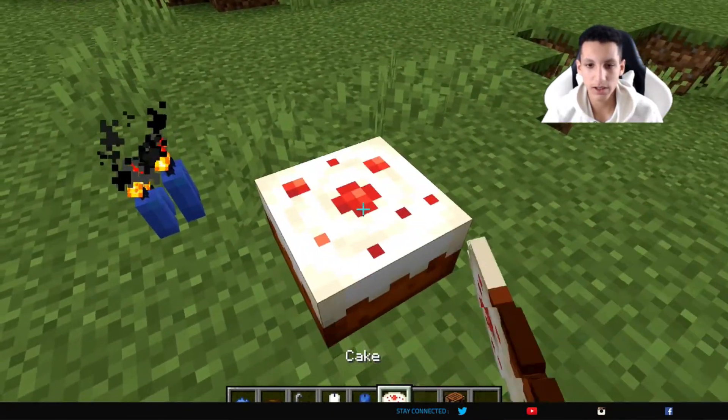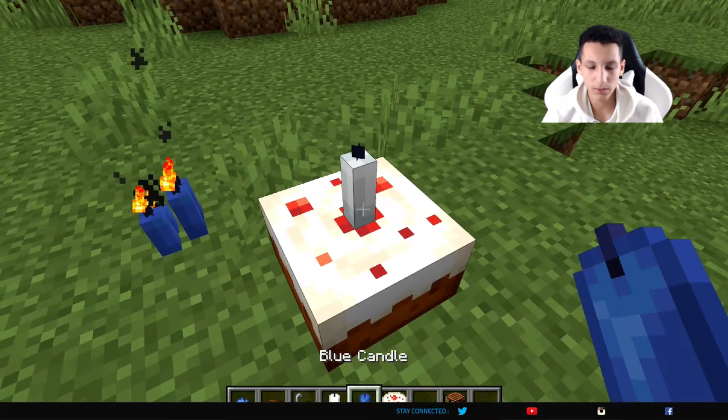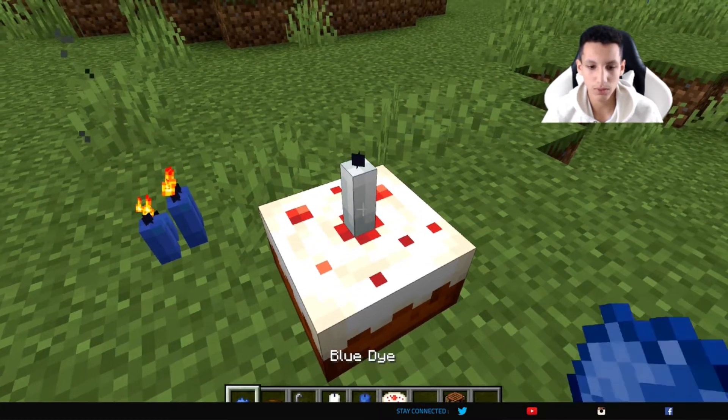You can also put a candle on a cake, but it has to be a full cake. If it's not full, then the candle will just fall off or you can't place it.